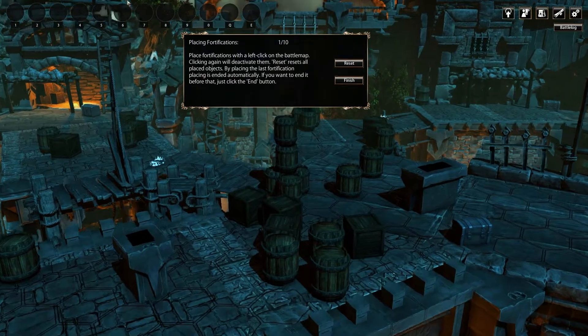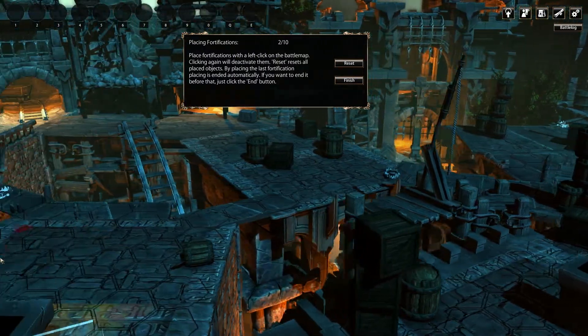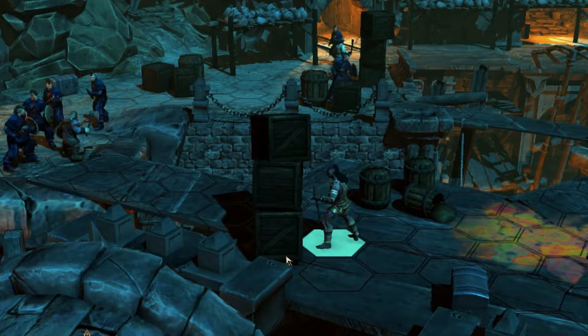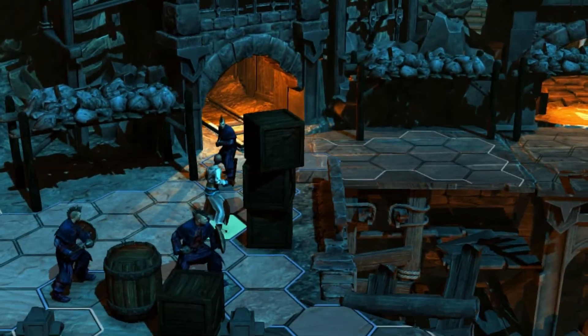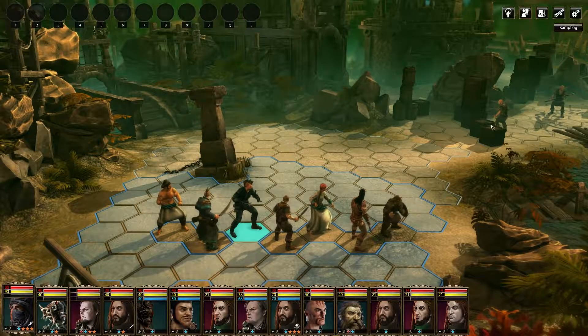You can prepare the terrain with traps before the map begins. Among those are classics like man traps, but also stacks of boxes that will hinder the movement of your opponents. You can also issue orders to your troops to guard and secure an area. If you lose such a mission, the game is not over — you can retake the map, but it will not be as easy as the first time around.